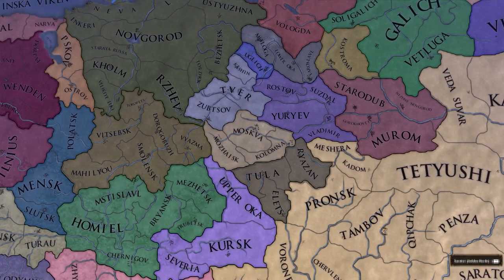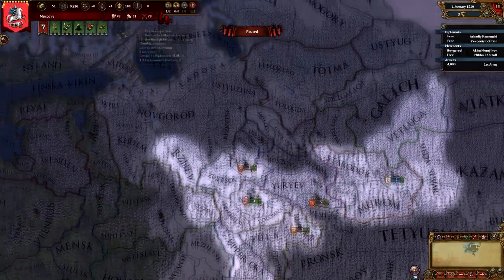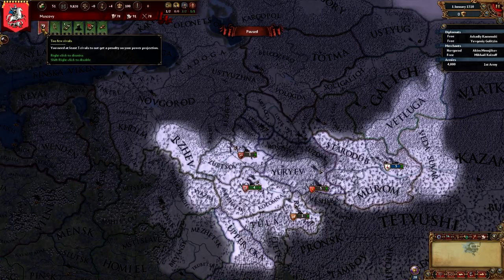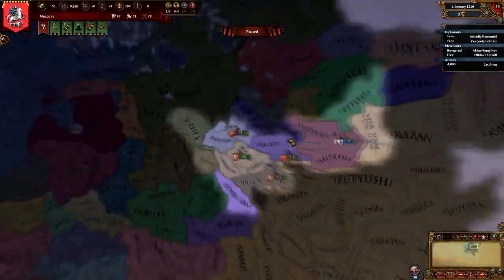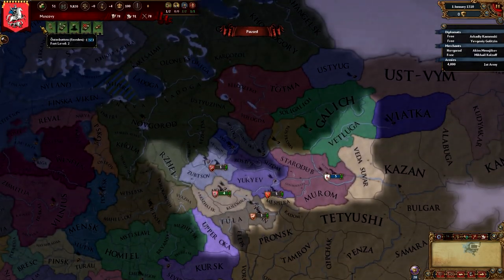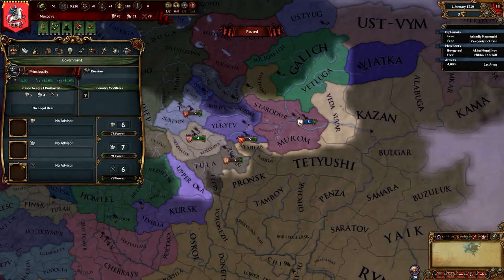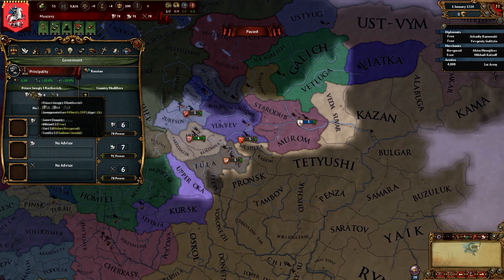Let's hop straight into this. Initializing game — my bad. Alright. We start off with too few rivals. This is one of the newer things they did with Wealth of Nations — they kind of redid the whole rival system. Let's get some advisors first. We got a decent leader — 3/4/3, that's actually really good.